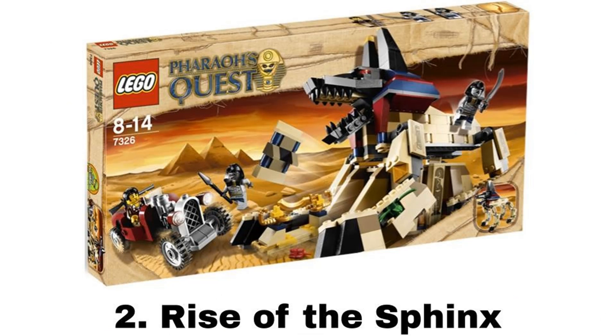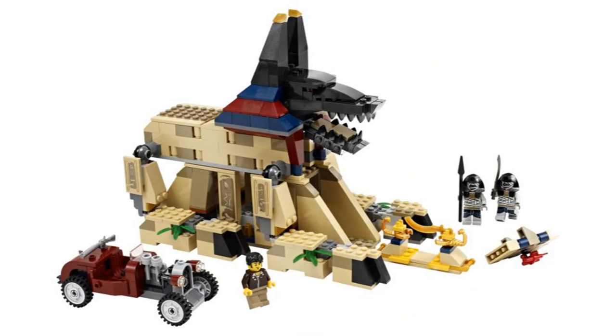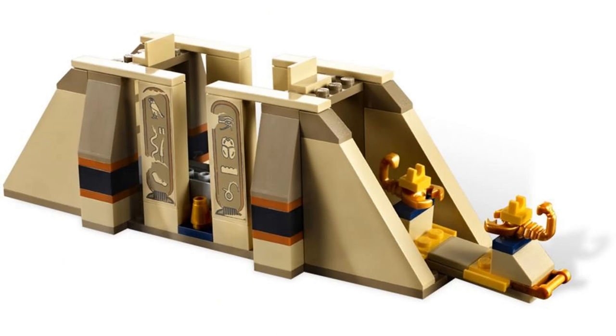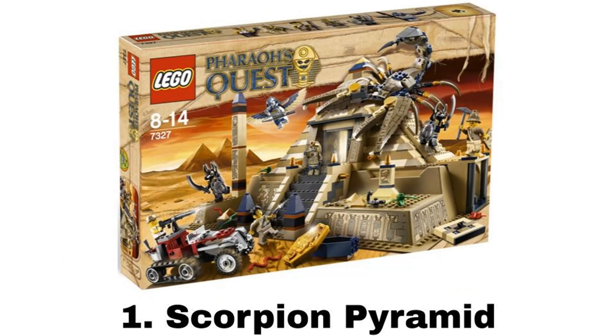Number 2 is Rise of the Sphinx. It comes with 3 minifigures: Jake Rains and 2 Mummy Warriors. The main build is the Sphinx and I really like this build. The Sphinx can come alive and stand up. I like the head build but the legs and the back are a little weaker. Below the Sphinx there's an area to push out a stand with a sword. It also comes with a nice car build and this is just a really fun set.